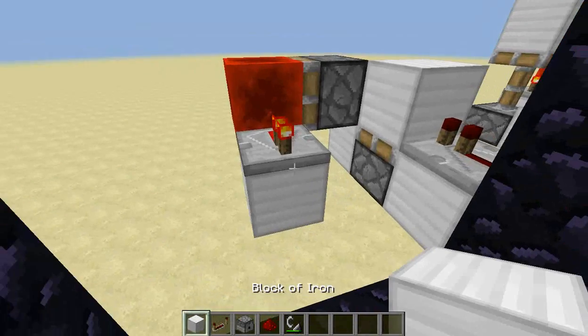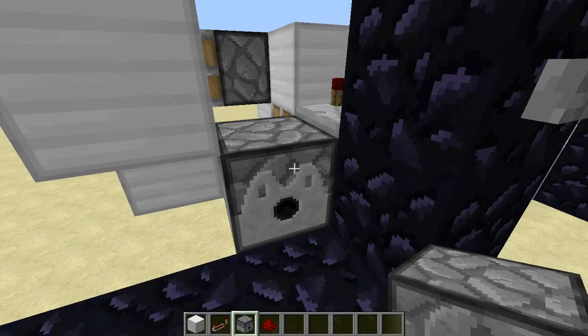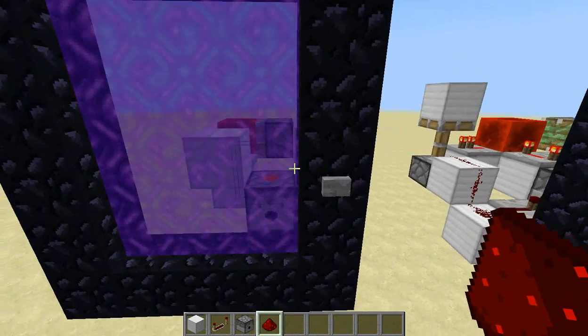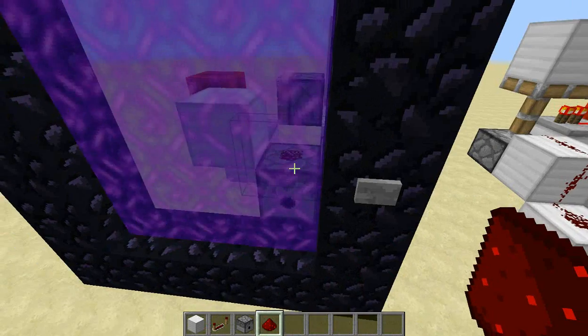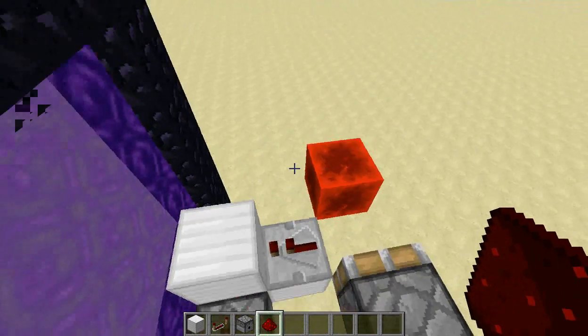That runs into a block, and diagonal to that is the dispenser that will hold the flint and steel, and then redstone dust on top of that. So if you click this button, or it's already powered, the nether portal will turn on, and if you turn it off, this redstone dust will turn off, and then this will power the next segment.